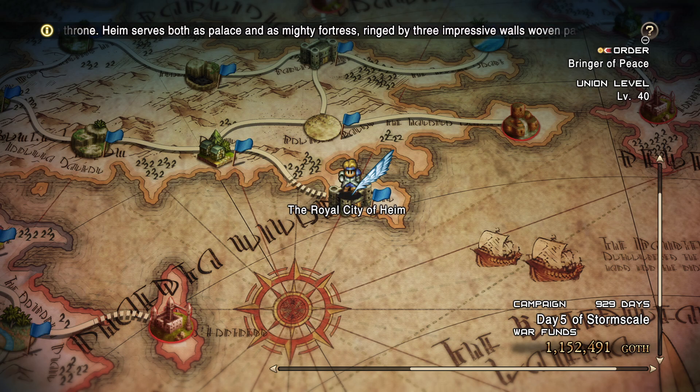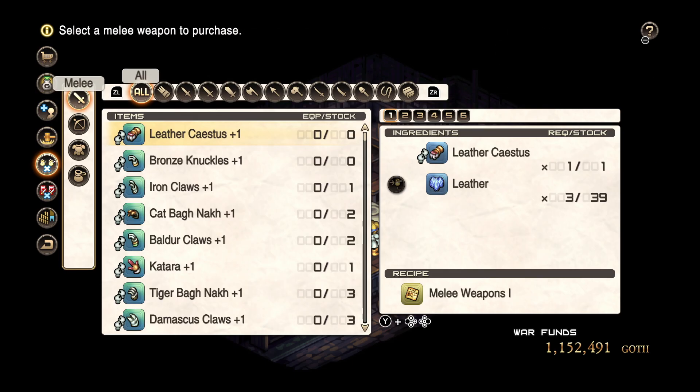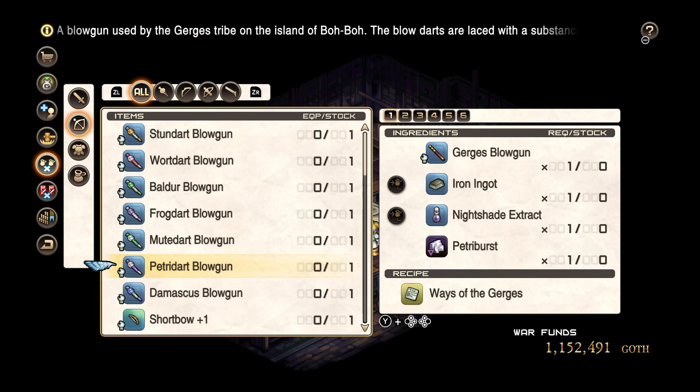So you go into any cities, any shops — well except Deneb Shop, it won't work with Deneb Shop — but if you go into any city shops and you go into the crafting. For this example I will use the Petrig Dart Blowgun, but any of them would work.